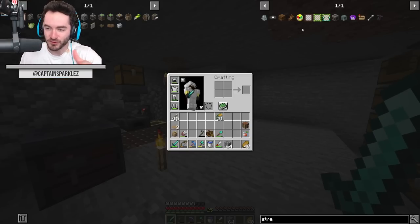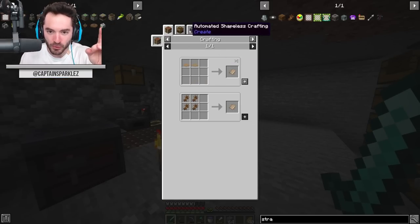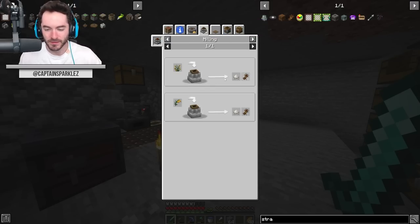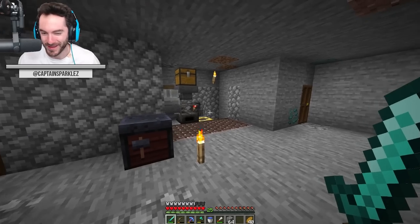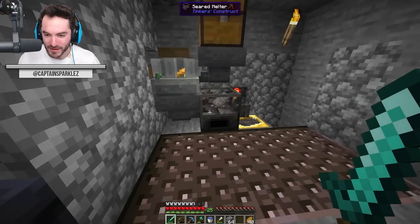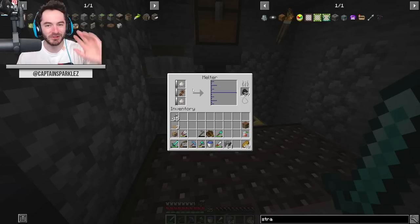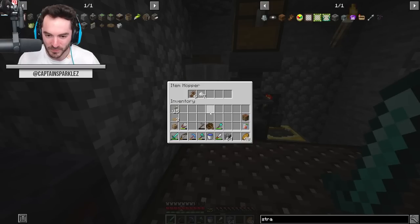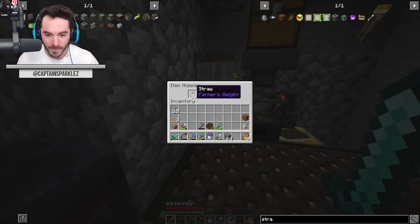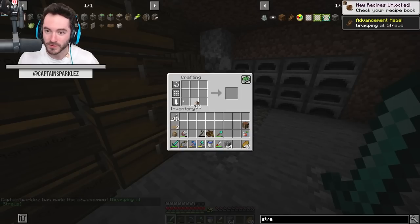To make the net for the strainer, we need to put rice through the mill. It doesn't feed automatically into the smeltree, it'll just clog up and we can retrieve it. So that's perfect. We're getting some straw and some rice that I could replant.